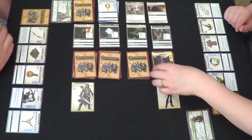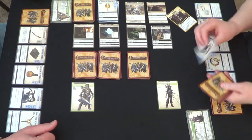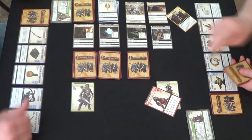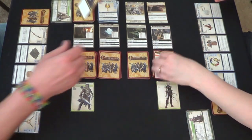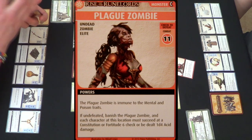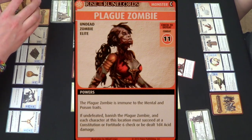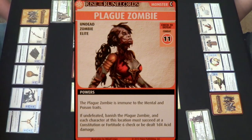If undefeated, examine the location deck until you find a monster. It's a plague zombie, unfortunately. Shuffle the remaining cards back in. Check to defeat: Combat 11. The plague zombie is immune to mental and poison traits. If undefeated, banish the plague zombie and each character at this location must succeed at a Constitution or Fortitude 6 check or be dealt 1D4 acid damage. Keep in mind you're going to have to subtract one from each die when you fight it.